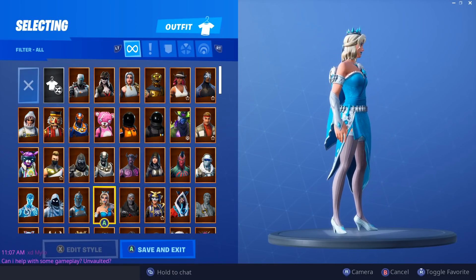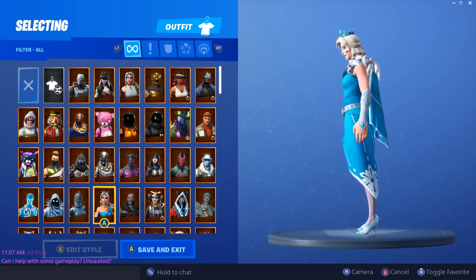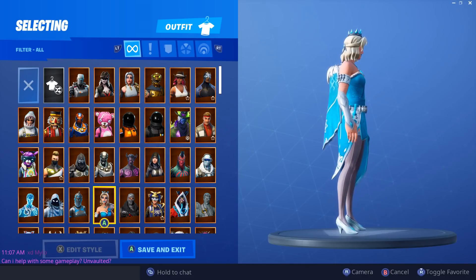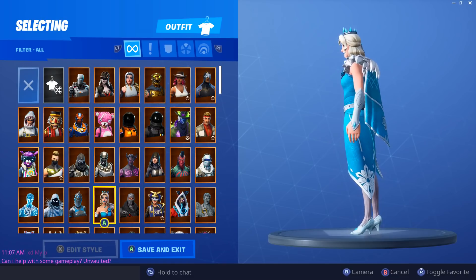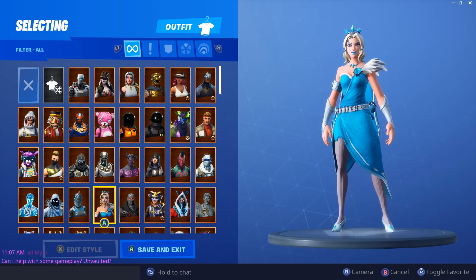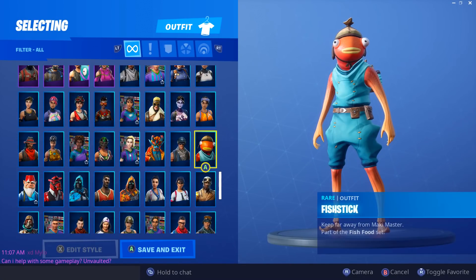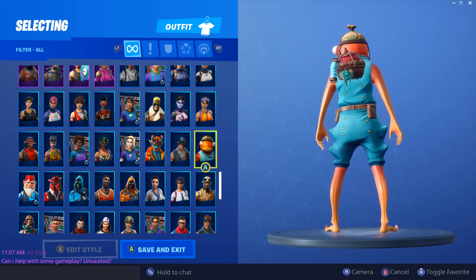Next we have Glimmer — again 2000 V-Bucks, I don't know about that. Glimmer is a decent skin that came out on December 24th. It's okay, I don't like much of the set. I like the skin itself though. The harvesting tool is kind of meh, and the glider — no way I was going to get that glider.